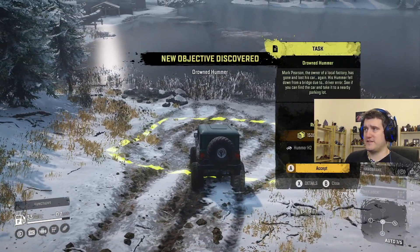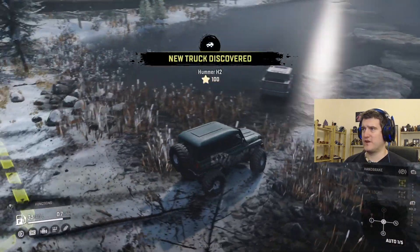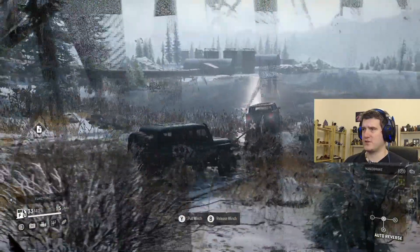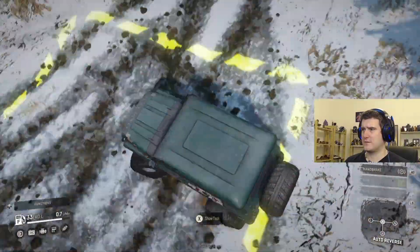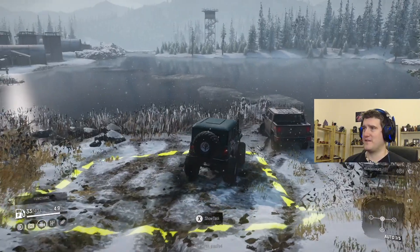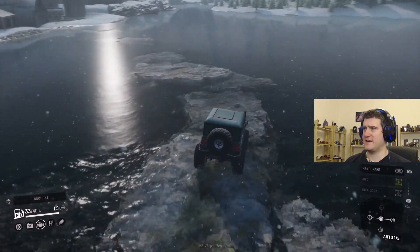So this is the Drowned Hummer task and we actually get the vehicle from it. The Humvee is really good, so we want to pull this out of here for now. I'm not going to take it the rest of the way just yet — I'm just going to leave it there for the time being. And what we're going to do is — apart from crashing into it — there's our watchtower. We're going to use this little fjord crossing here, just to cut across this lake a little bit.